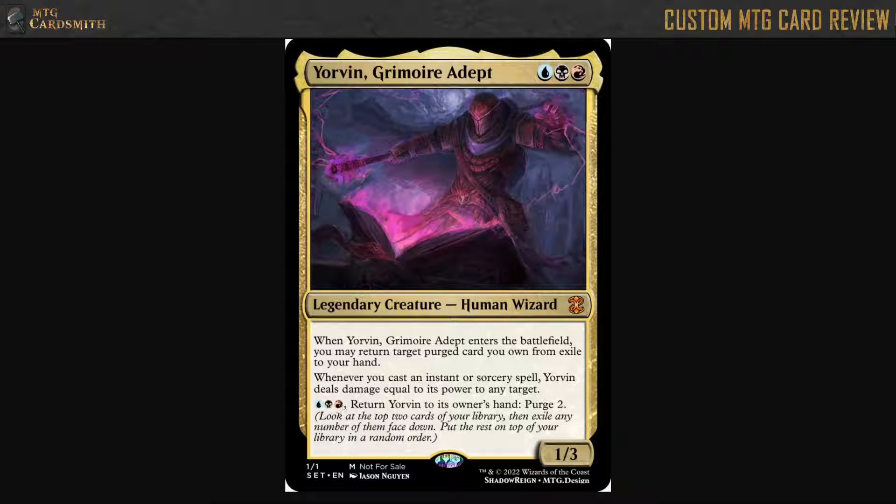It's like a really, really slow card advantage slash protection clause. You could probably make this cheaper — this guy seems a little bit weak overall.